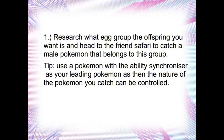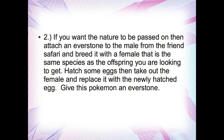As a tip, I'd advise you to use a Pokemon with the ability Synchronize as your lead Pokemon, because then you can control the nature of the Pokemon you catch — the nature of the Pokemon with Synchronize will match the nature of the Pokemon you encounter. Then, if you want the nature to be passed on, attach an Everstone to the male from the Friend Safari, which has flawless IVs in two stats, and breed it with a female that is the same species as the offspring you want. That's the way to get the egg to hatch as the Pokemon you want.